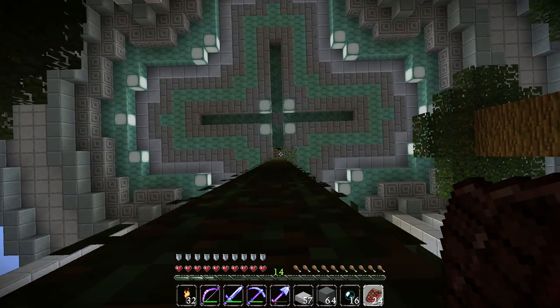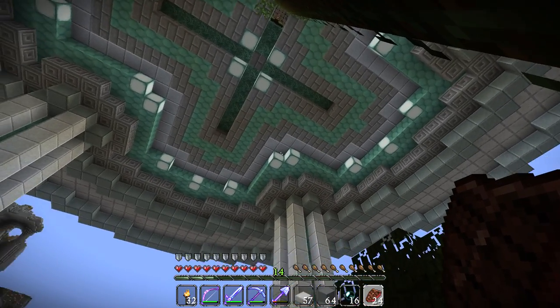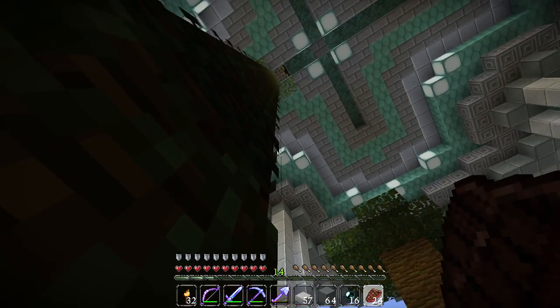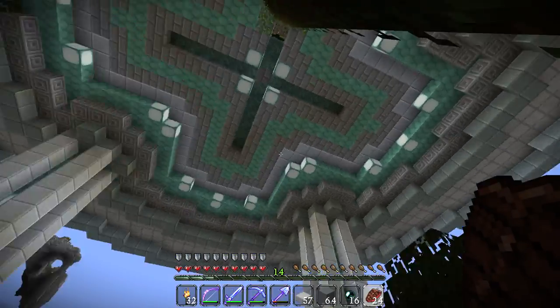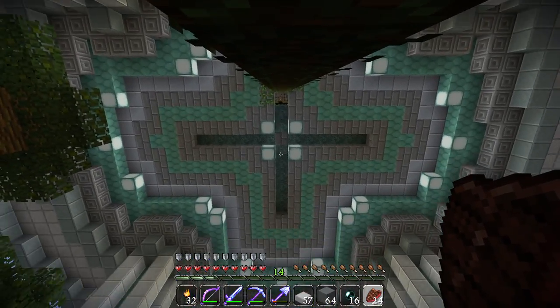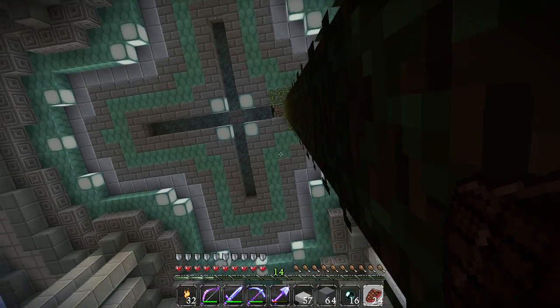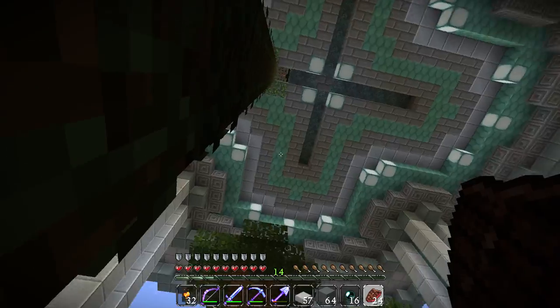Here's the ceiling — I had a couple of messed-up blocks last time but I fixed all those. All the sea lanterns are fixed now, correct and symmetrical on each side. They all look the same, everything looks good, the little corners all look good.